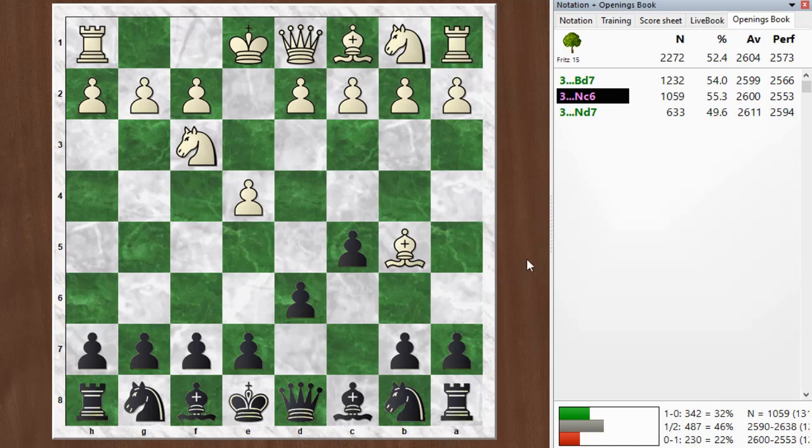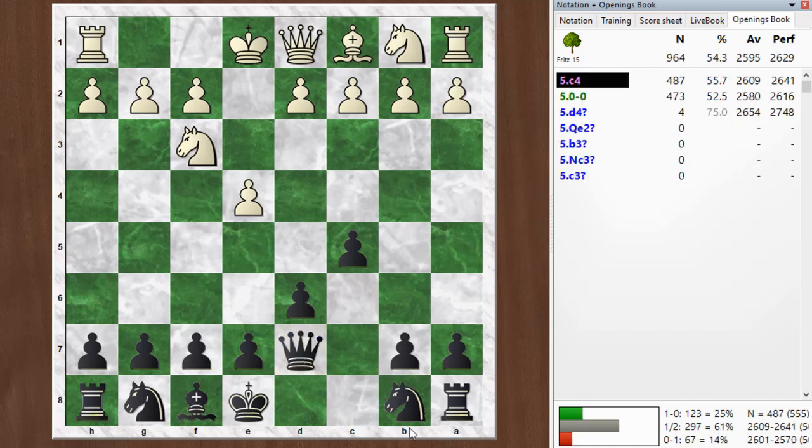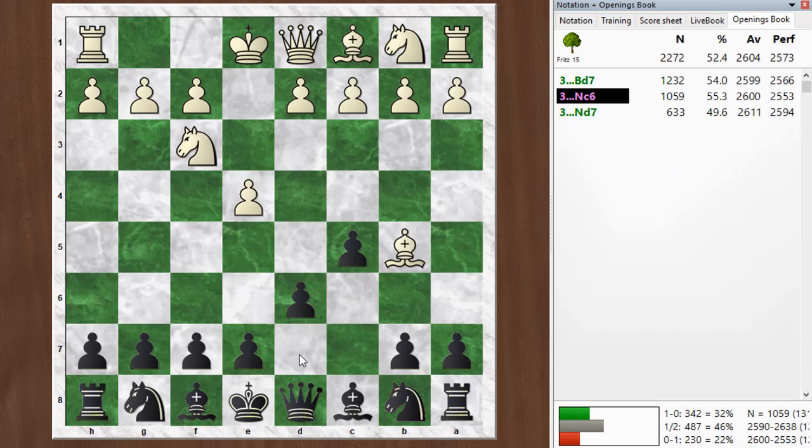Black has a number of options here. Bishop d7 is the main move and considered the best way for black to equalize, although it can lead to some trades and a quiet position. After the bishop takes, he should take back with the queen so the knight can still come out to c6 — that's a good square. That's an important nuance in that line, and that's best play. So that's the bishop d7 line.